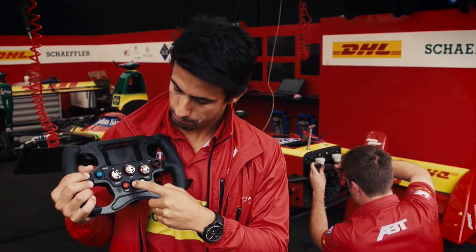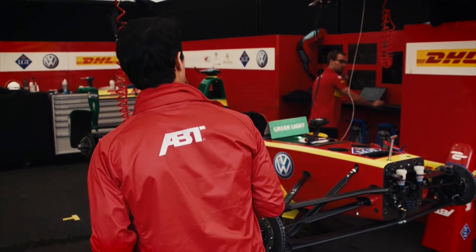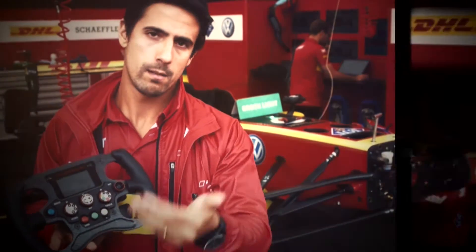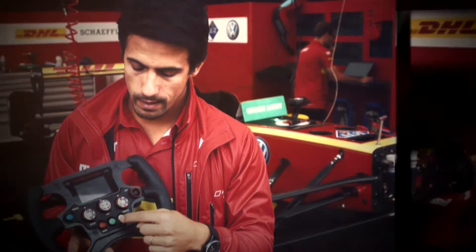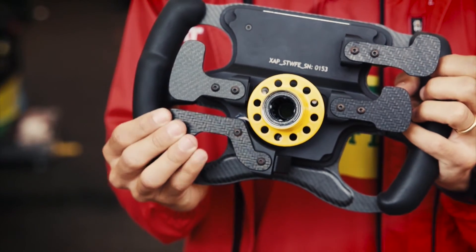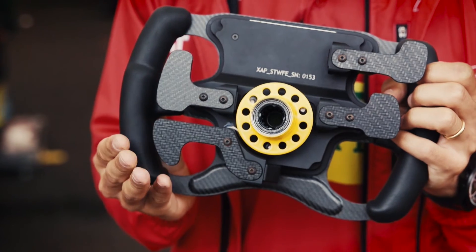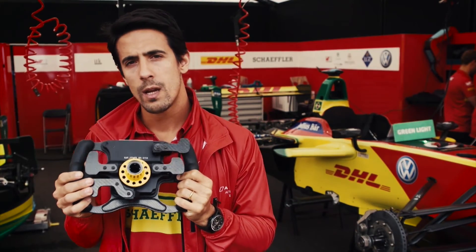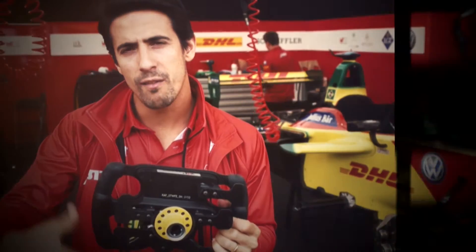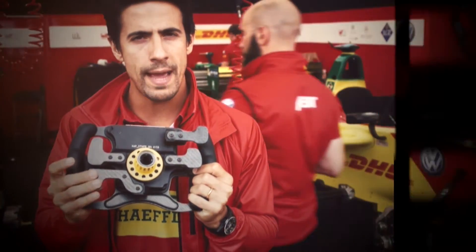We have the dash display change, and I'm not sure what this green button does — Jens, what is set up on the green button? We also have a reverse button which makes the car reverse in case it's needed. On the back of the steering wheel you have gear up and gear down, and this specific paddle controls the regenerative braking — how much energy is taken from braking back into the battery — and you can control it manually.